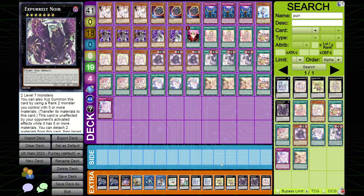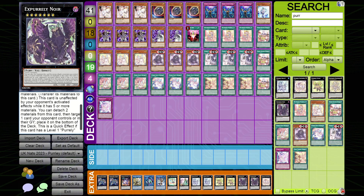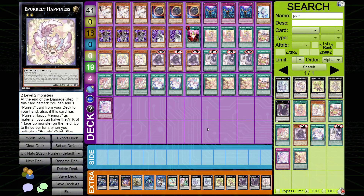Ex Pearly Noir can also be XYZ summoned by using a Rank 2 monster you control with five or more materials, transferring the materials. While it has five or more materials, you can attach two materials from this card, then target one card your opponent controls and place it on the bottom of the deck — it's a quick effect if it has a level one Pearly attached, which effectively blocks it from being used in other decks.